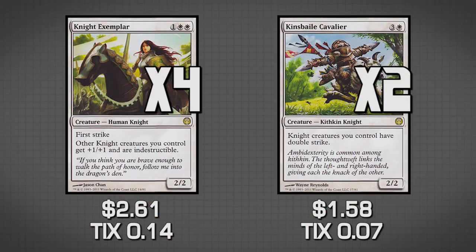The first two are Knight Exemplar and Kinsbaile Cavalier. Both of these guys are acting like lords. Knight Exemplar is a lord for knights and it also gives our knights Indestructible, which makes them really hard to deal with. She also has First Strike, which is fantastic. Kinsbaile Cavalier gives all of our knights Double Strike. A lot of our knights already have First Strike, but giving them Double Strike means we can close up the game that much faster, which is the objective — a tribal creatures deck aiming to overtake our opponent.